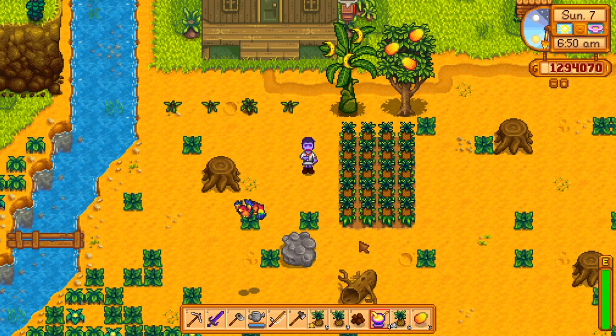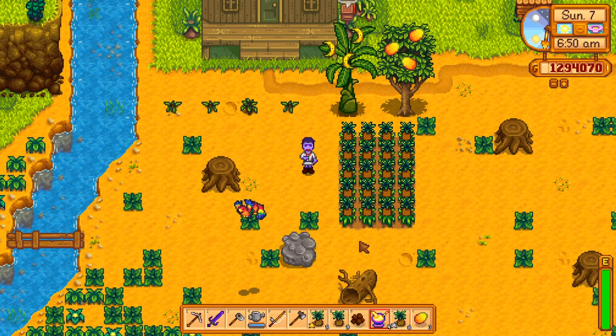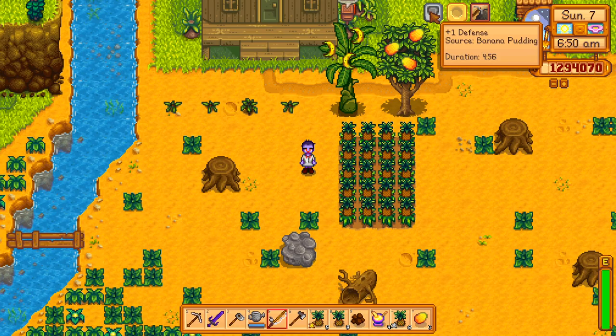You can buy the banana pudding recipe from the island trader for 30 bone fragments, and the dish requires one banana, one milk, and one sugar to make. After eating one you'll have plus one mining, plus one luck, and plus one defense for five minutes.